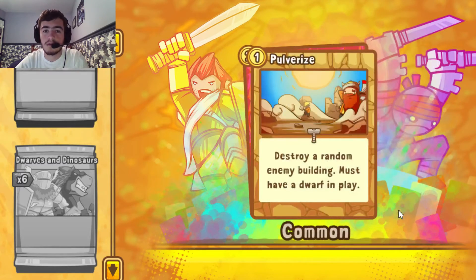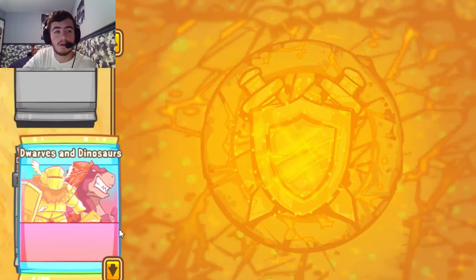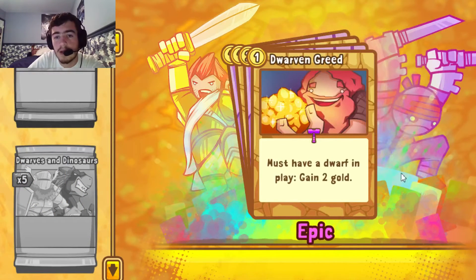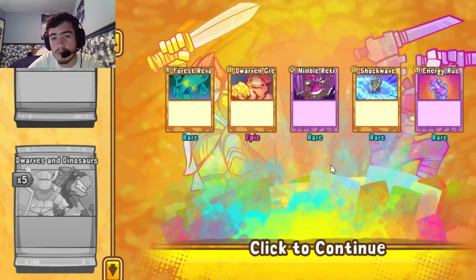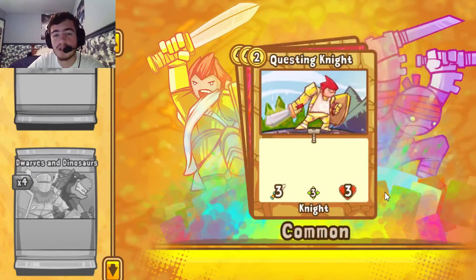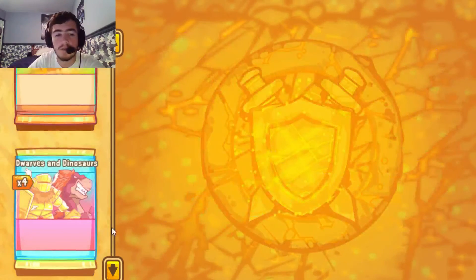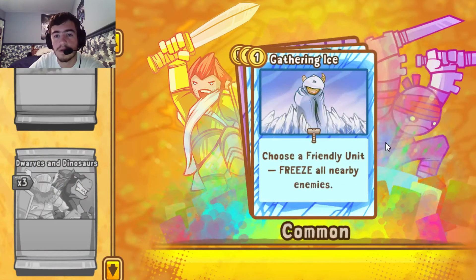Forbidden City, Battle Cry, Pulverize — I think that's our third. Arc Fire — that's our third too. Forbidden City we have enough of. After this is the final five packs. Forrester Vault, another Dwarven Greed — good, that's an Epic I was missing. Nimble Retreat, Shockwave, Energy Rush — don't need more of those. Dwarven Greed I need. Fireworld, Shockwave, Questing Knight — we need more of. Blaze, Sniper. Foil Rare Elephant. Hibernate — I think that's our third or fourth. Gathering Ice — that's our second.